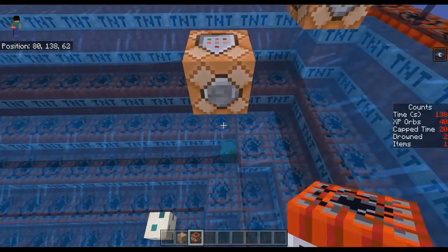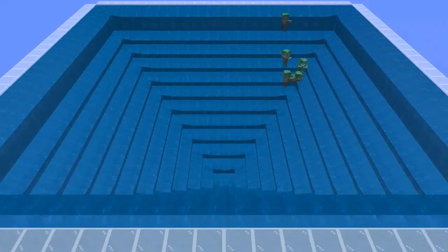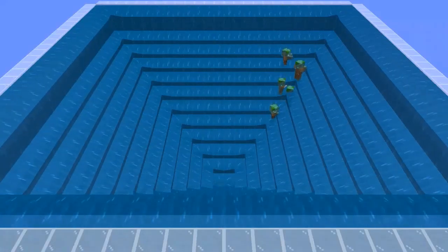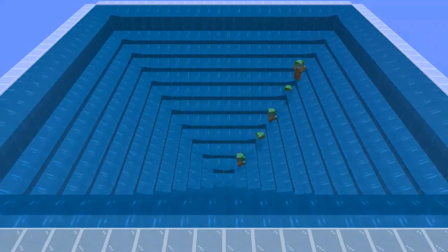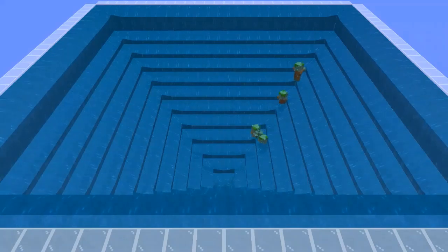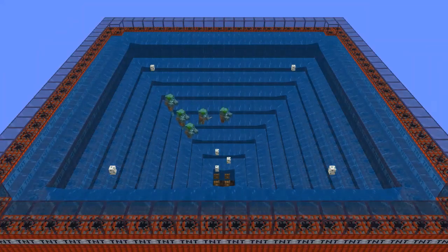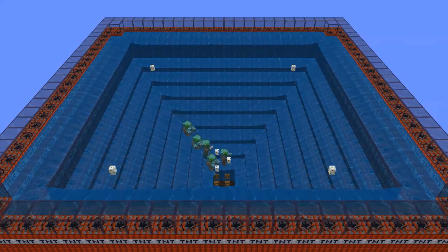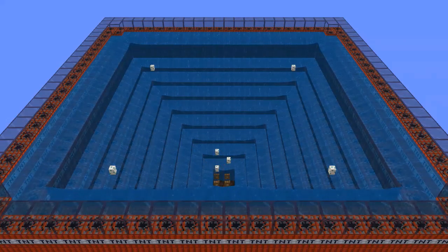Bringing the corners in takes care of the problem. Second, turtle eggs disrupt drowned pathfinding. In the other farm, drowned could pathfind against the current and get stuck. In my farm that does not happen because of the turtle eggs. I had been told that floating turtle eggs no longer worked due to Mojang's pathfinding improvements, but I tested it and floating turtle eggs do still work as long as they are not more than two blocks above a block that the drowned can path to.